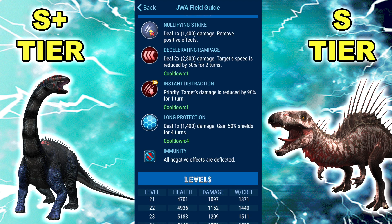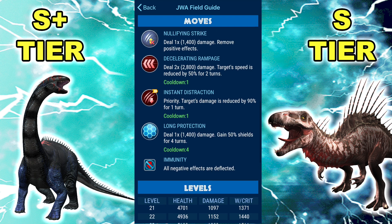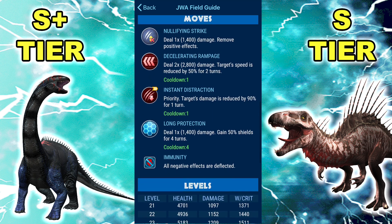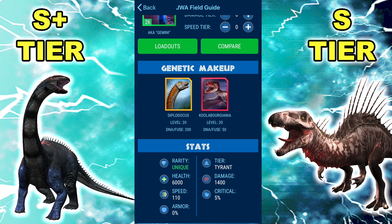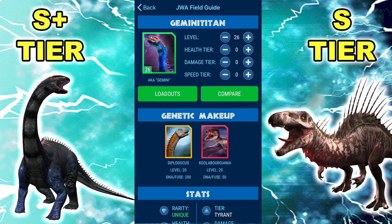Both being immune just takes away one of the only counters to super high HP dinos — bleed. You're almost forced to rend or just smack away at them with super high attack. If you could set up a revenge kill with Long Protection, it's GG. My only point was immunity just came out of nowhere — none of its components had it. Maybe if they gave one of its components immunity it would make a bit more sense. Anyway, I'm fine with buffing Gemini, just no clue where the immunity came from.